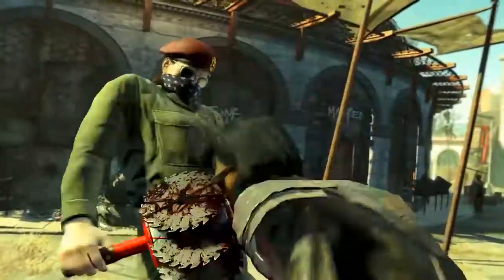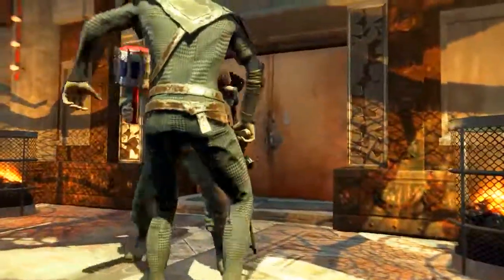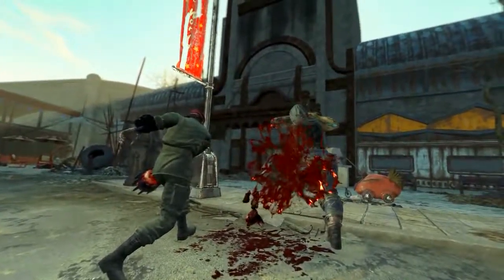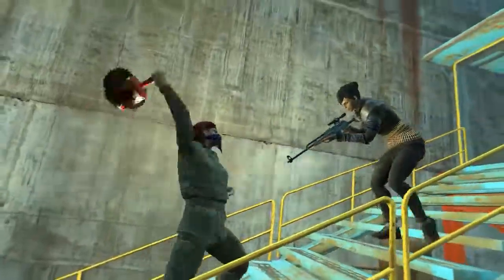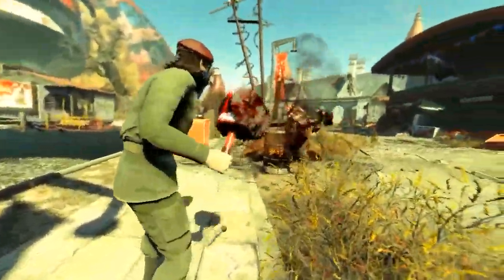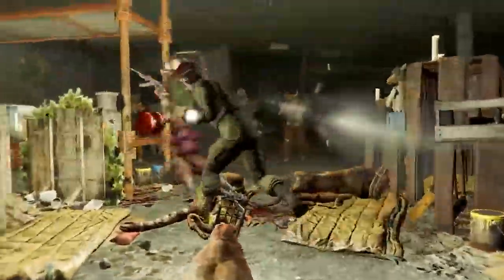Straight out of the gate, the Commie Whacker is probably more of a collectible weapon than one you want to use in a serious survival build or something of the sort. Even fully modded out, it only has a base ballistic damage of 18, and once fully perked out it only had a damage of about 156. Which isn't too bad, but it's not too good, and there are much more powerful melee weapons to choose from.